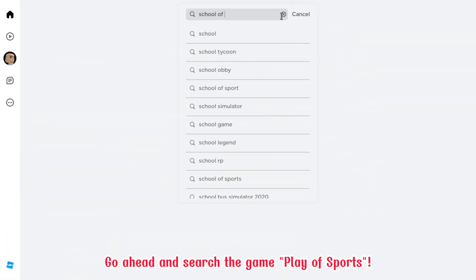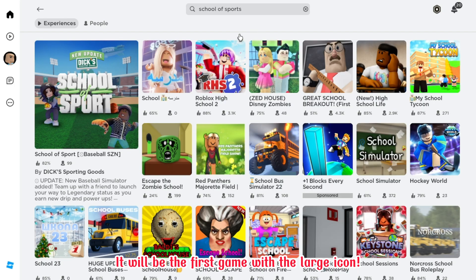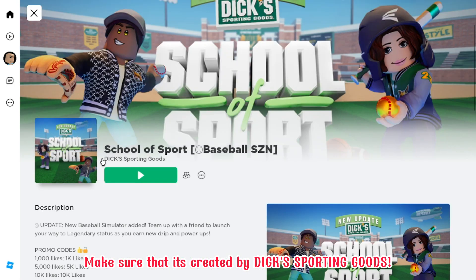Go ahead and search the game Play of Sports. It will be the first game with the large icon. Make sure that it's created by Dex Sporting Goods. Let's join!